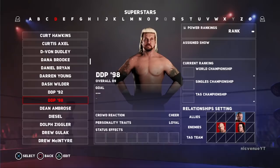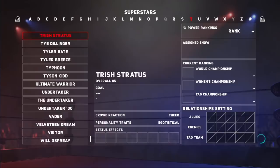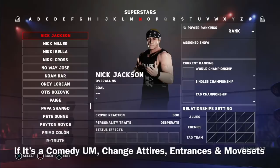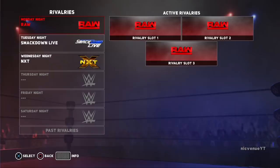I'm just going to give you tips on making a better universe mode — you can use these extra tips as well. If you guys are doing a comedy universe mode, take all these superstars and this would be crazy to do, but take all these superstars and change their entrances, change their attires, and change everybody's moveset. If you really want a comedic universe mode, that is something I recommend.